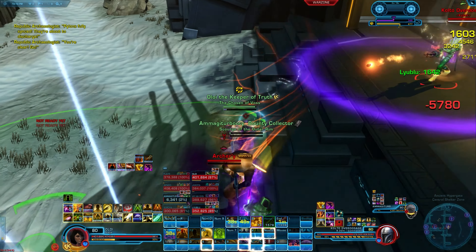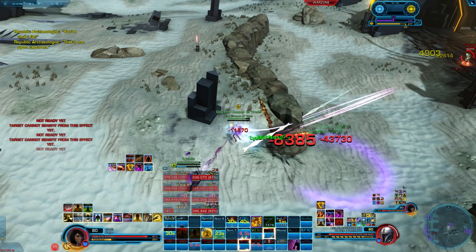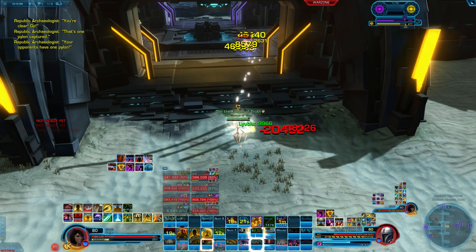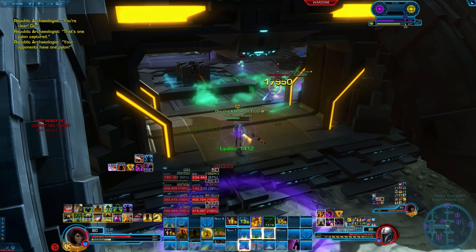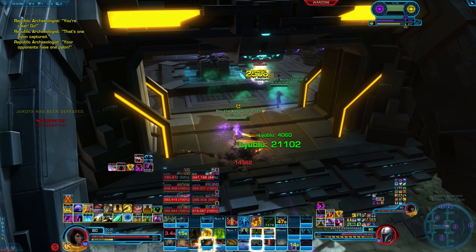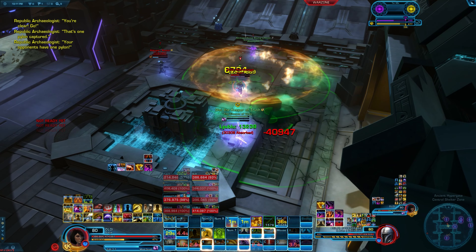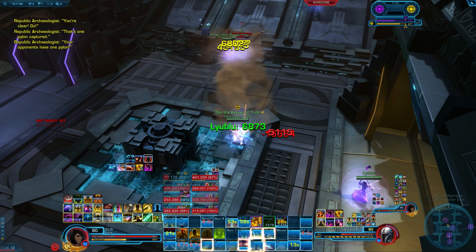For interrupt priority, you usually want to interrupt either their heal or their Tracer Missile. Interrupt their heal because it's the only meaningful heal they have — if you interrupt that, they can't heal. Tracer Missile is their main way to build their autocrit, their stacks, and reset Blazing Bolts. So when fighting an arsenal player: interrupt Tracer Missile, then knock back the Blazing Bolts — you've essentially neutralized two abilities. You can also line of sight the cast, which makes the mercenary player have a very hard time. In general they're probably one of the more miserable things to play against.